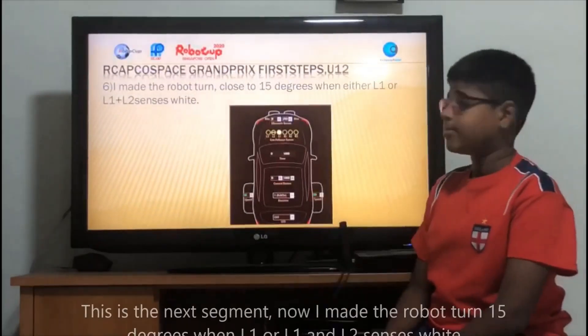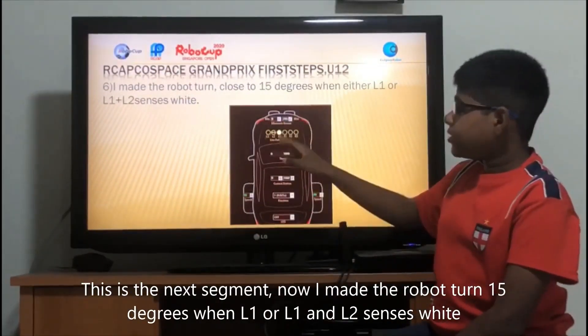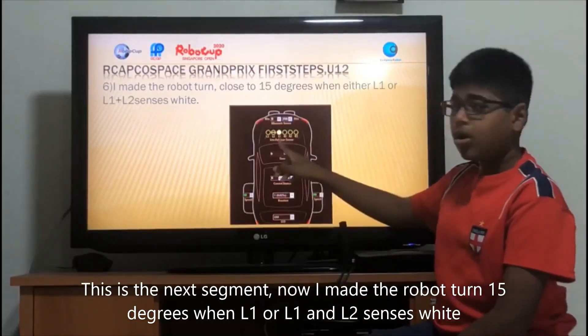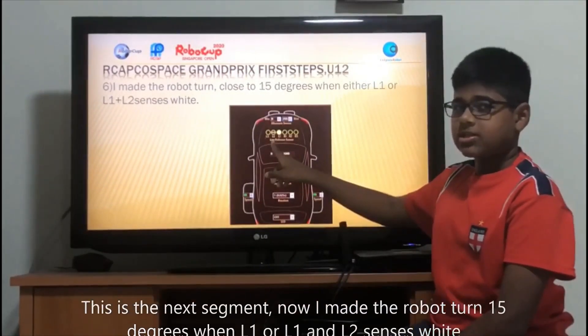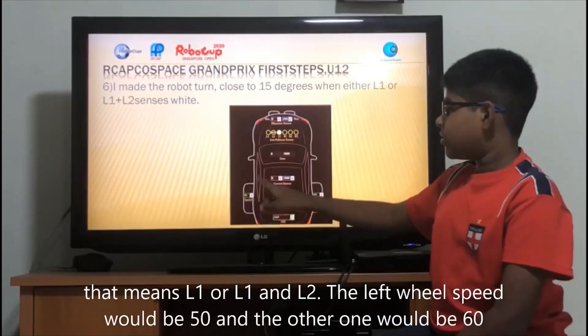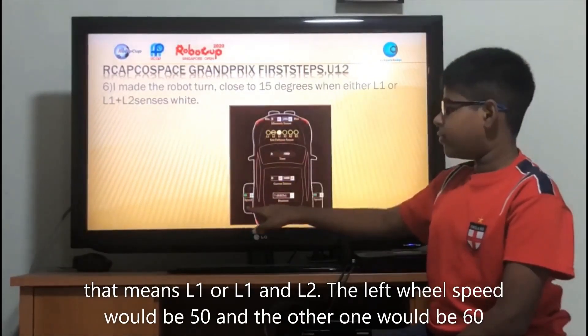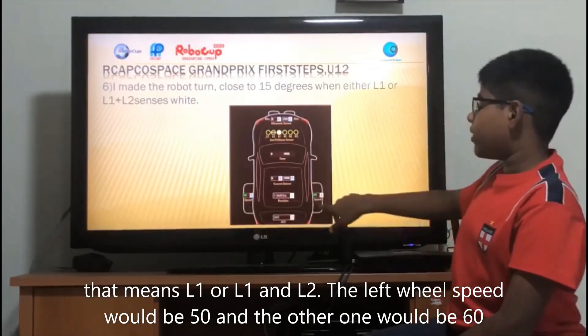This is the next set point. I made the robot turn 15 degrees when either L1, or L1 and L2, senses white. That means L1 or L1 and L2. The left wheel speed will be 50 and the other one will be 60.